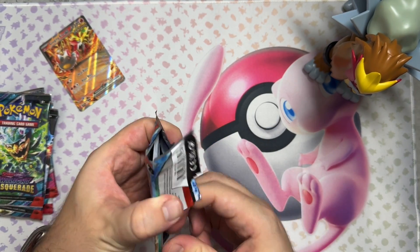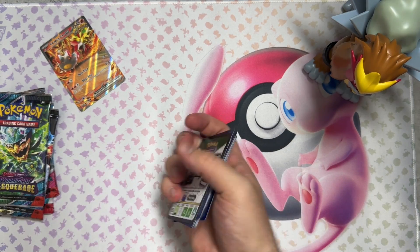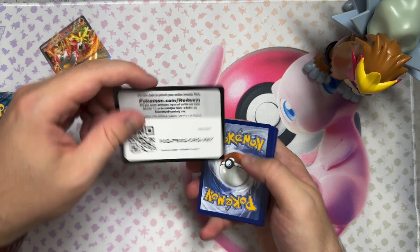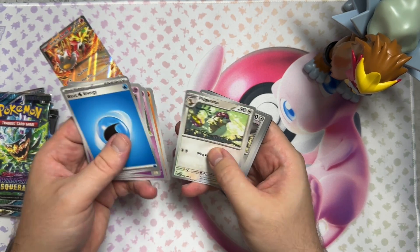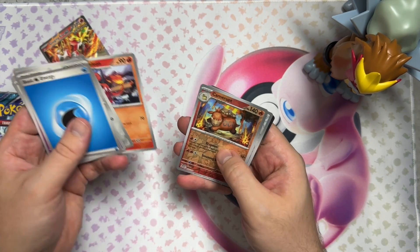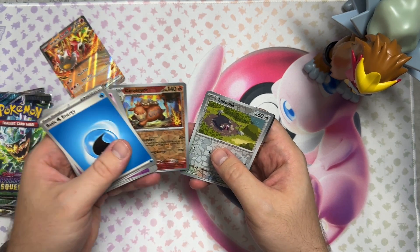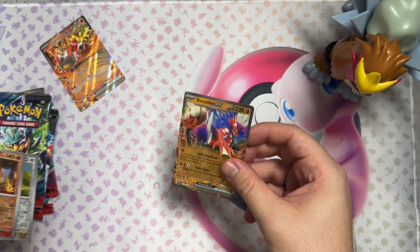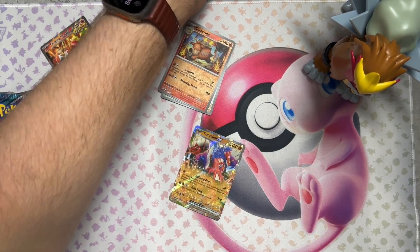There's not really too much in the way of hit cards in this set. I mean, even the Charizard EX just isn't doing that well anymore. It was going for a lot at first, but I think we might pull something good. And I think we definitely got something — Litten, Cinderace EX! There we go. So we're starting off with an EX — actually one I don't have.